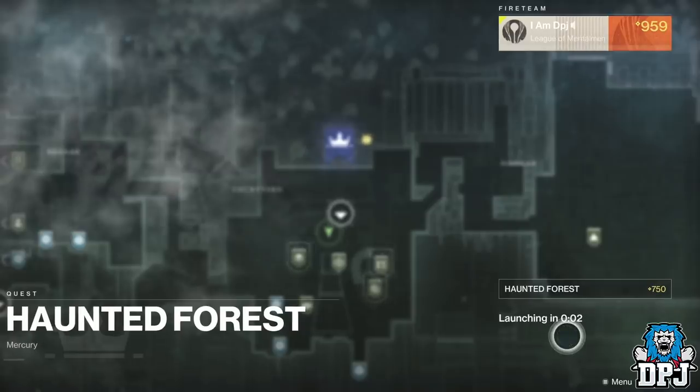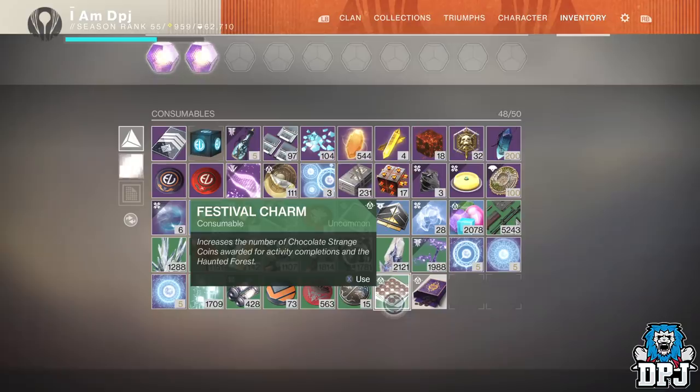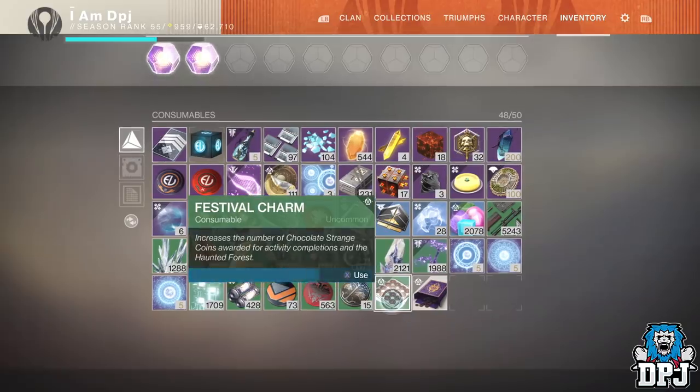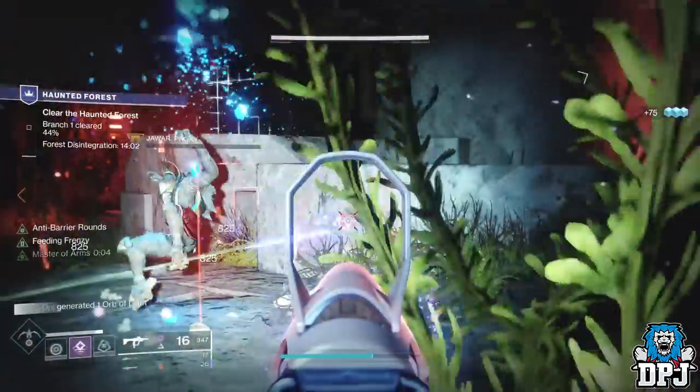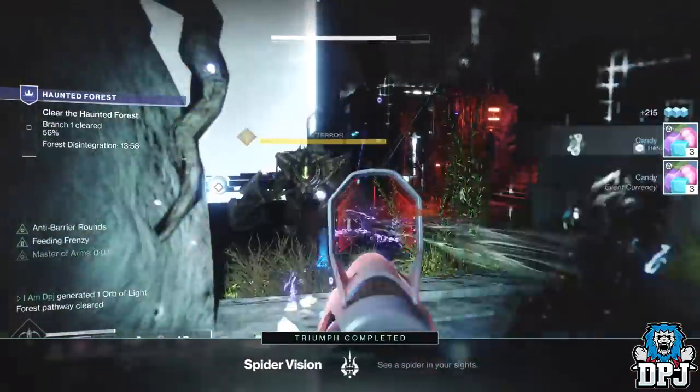You then enter the Infinite Forest or PvP. Once you've loaded in, go into your inventory, use this festival charm, and kill literally a few ads or guardians. The triumph Spider Vision will pop up and you are done.